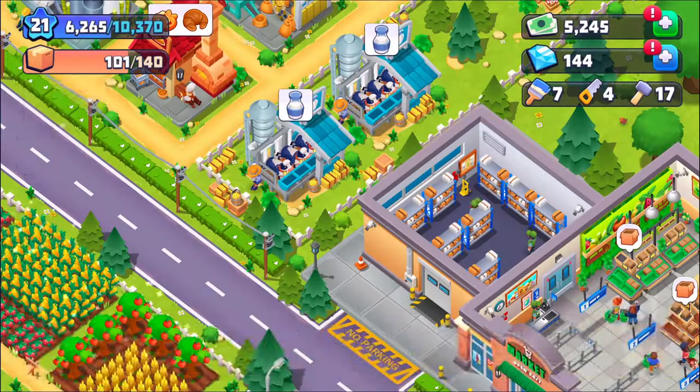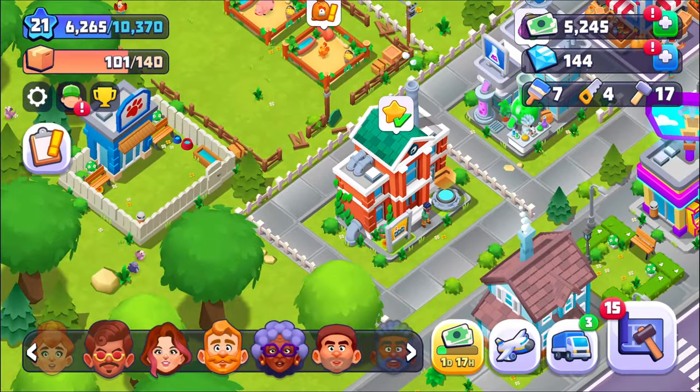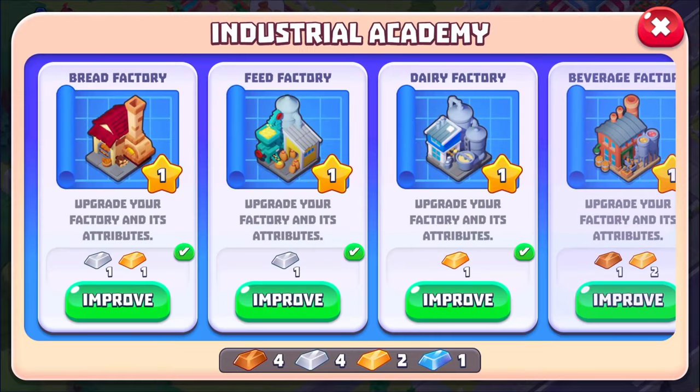How do we use them? We're going to go back over here and take a look at the Industrial Academy. Apparently you use the ingots to upgrade your factories. What does that actually mean? Bread factory — upgrade your factory and its attributes. I'm guessing one thing: maybe it reduces the time to produce products. I don't really know.